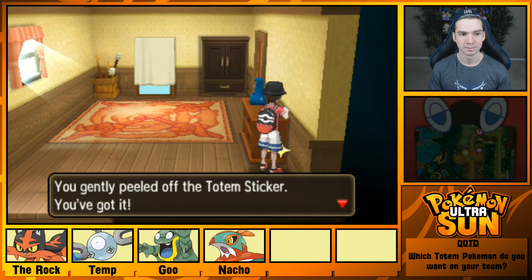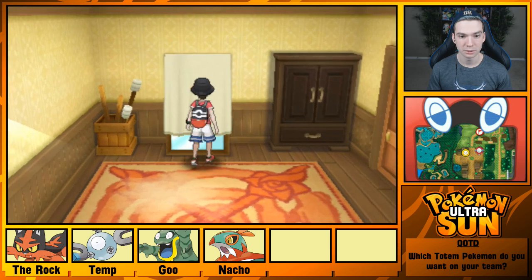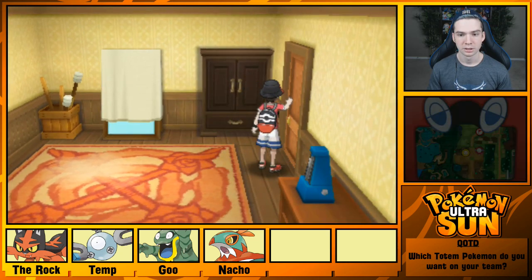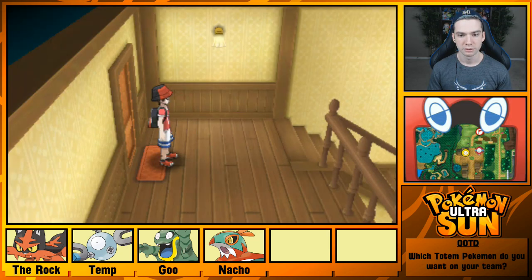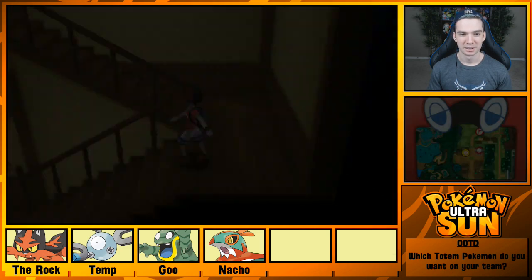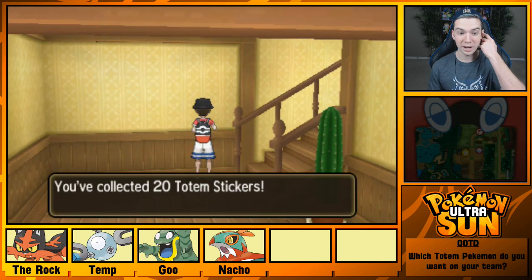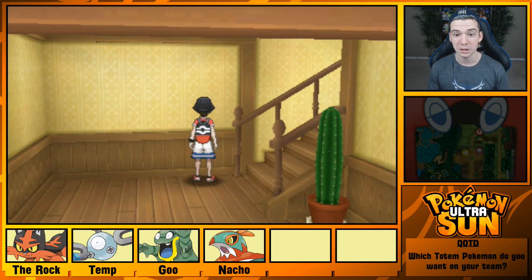Knew it! We've collected 19 Totem Stickers — one away from a Totem Gumshoos. It feels weird just kind of walking all over his house, but it's kind of nice to get to see the nice indoors that these people have designed. Oh, that's right — that one! All right, we can get a Totem Gumshoos now.